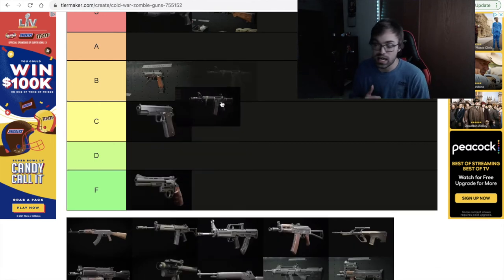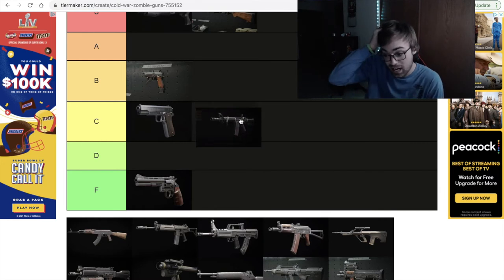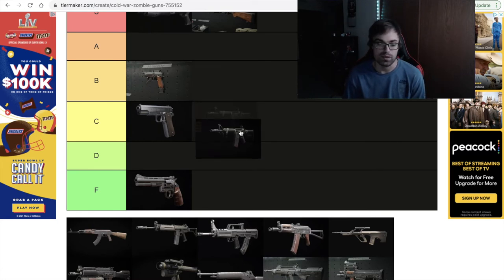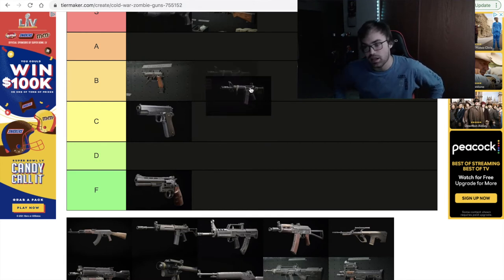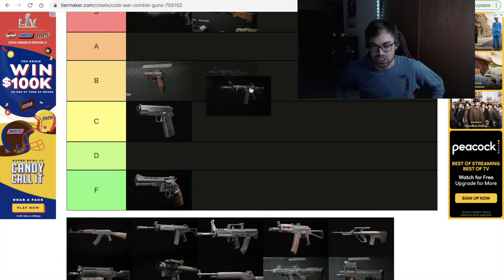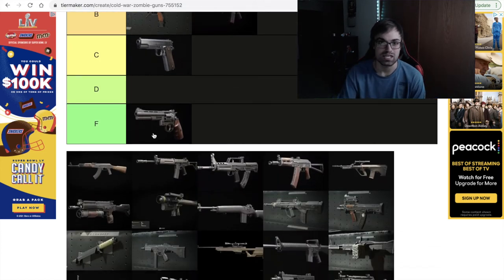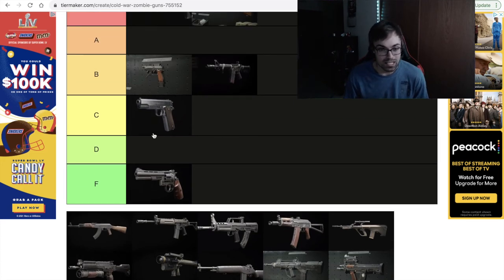The next weapon entering the tier list is the XM4, and this one I had difficulty with. I didn't know whether to put it as an average weapon because I kind of do feel it's average. But then again it is better than the 1911. I waffled for a good minute and a half on where to put it, and I ended up putting it in B tier because it is better than the 1911 — same premise as the Diamati, so I had to do it.